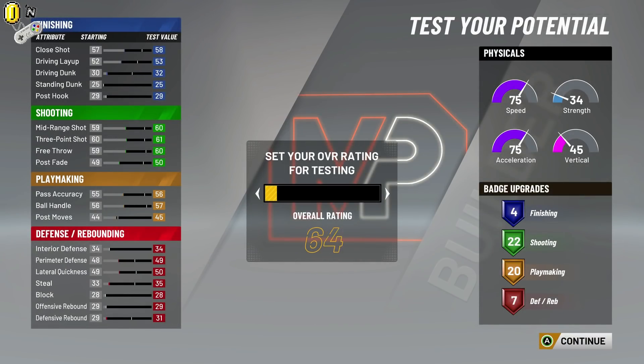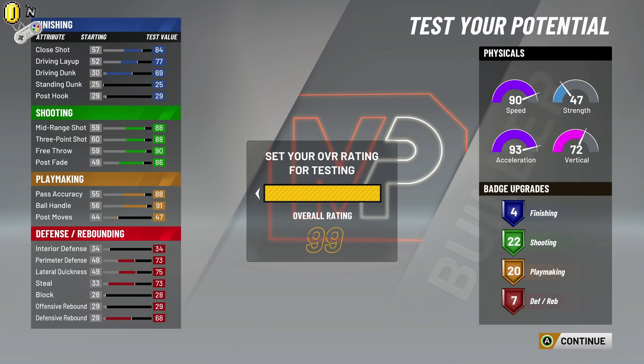At a 99 overall, in typical 2K fashion, this is not what the attributes will be at a 99 overall. If you've played MyCareer before, at 95 this is basically what you'd be at a 95 overall. At a 99, you're going to have plus 4 to everything you see on your screen, besides the badge upgrades. So you're going to have a 3-point shot of 92 and ball handling of 95. That's crazy. A speed of 94, an acceleration of 97. If you got your gym rat badge, that would be close to a 99 speed. That's crazy.